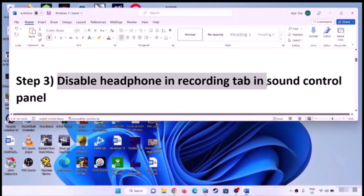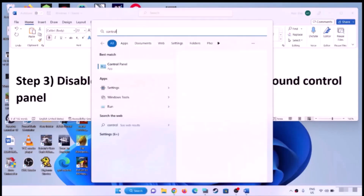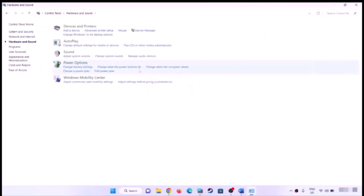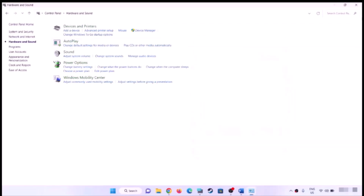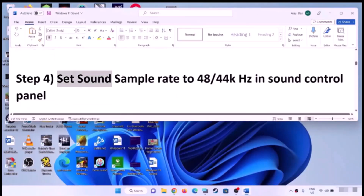If you're still facing the problem, disable your headphone in the Recording tab in Sound Control Panel. Type 'control panel' in the Windows search box, open Control Panel, click on Hardware and Sound, then click on Sound. Go to the Recording tab, select your headphone or audio device, right-click and disable it, then click Apply and OK.